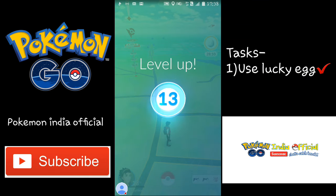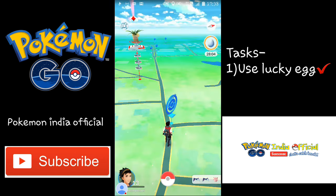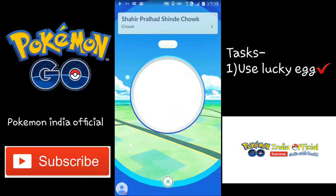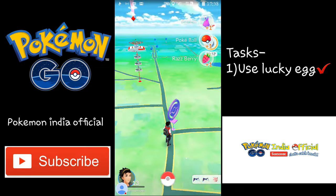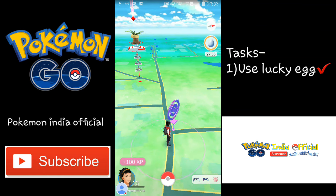I activated the Lucky Egg, went to evolve the Pidgeotto, and I just went to level 13! This is how you have to use the Lucky Egg. I wasted one Lucky Egg before just roaming around and catching Pokemons — it helps, but not nearly as much as evolving.